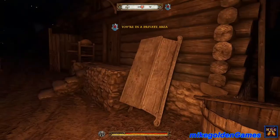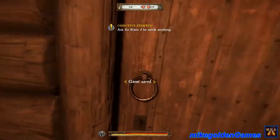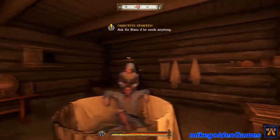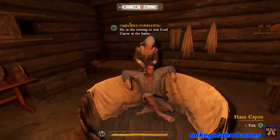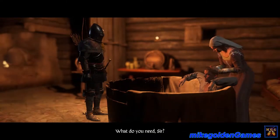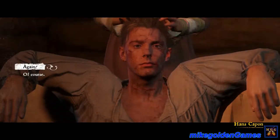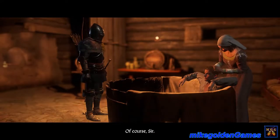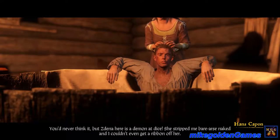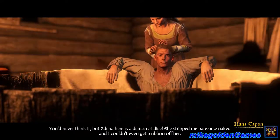We walk into the private area. Let's see what Sir Hans needs. He says he needs Henry to do him a favor — it turns out that Stena here is a demon at dice and she's stripped him bare. He wants Henry to beat her at dice.